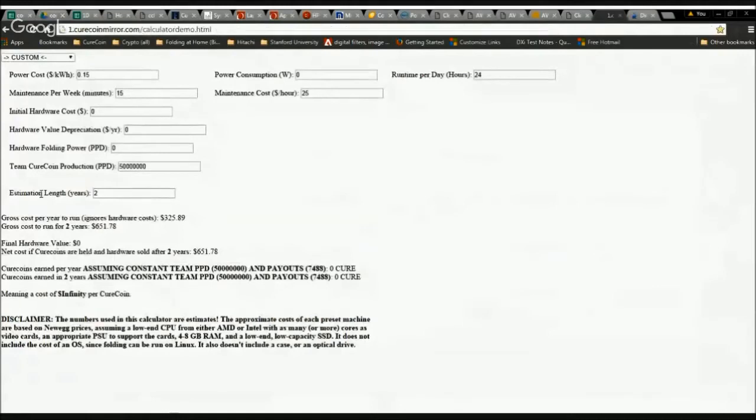There's also a JavaScript-based calculator in beta, developed by one of our lead developers, work chokes. It has a bunch of pre-configured systems — for example, we'll select one Nvidia GTX 750 Ti card. Setting maintenance cost to the national average of $22, a four-year time horizon, and a kilowatt-hour rate of 12 cents, the calculator shows a cost of about 11–12 cents per coin for that configuration.